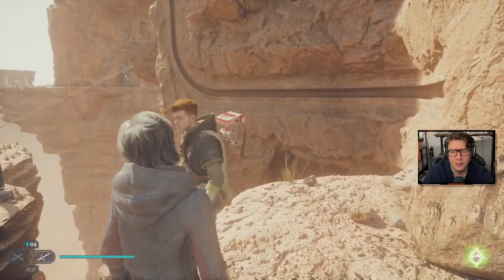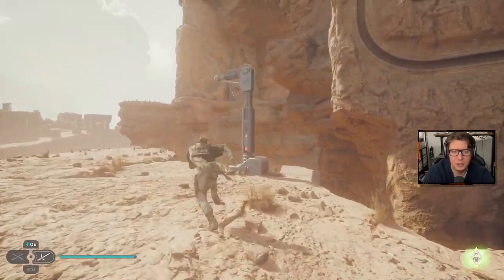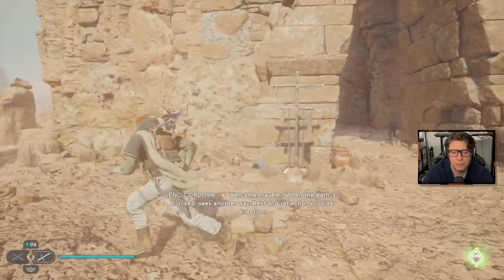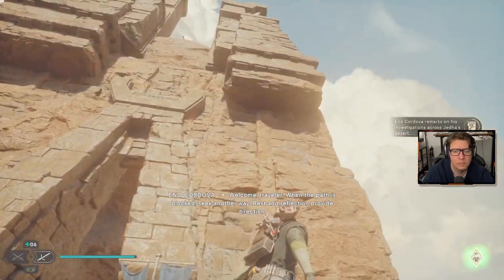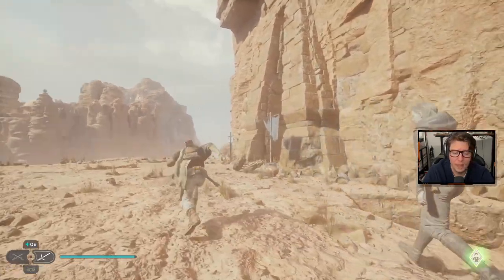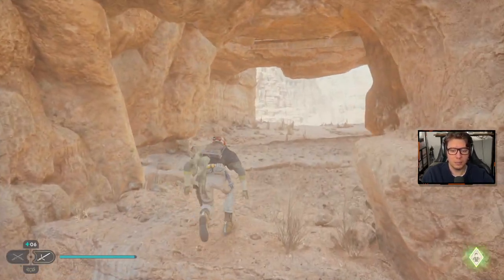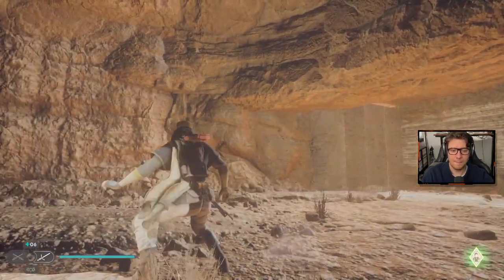Let's try this — I don't know what that did. Is there a secret door or something somewhere? In-game voice: "Welcome, traveler. When the path is blocked, seek another way. Rest in reflection — provide direction." I don't know what he means by that. Well, I mean I do know what he means, but I don't know where to go. One of these spots should take me somewhere new, but I don't know where. Let's try this.